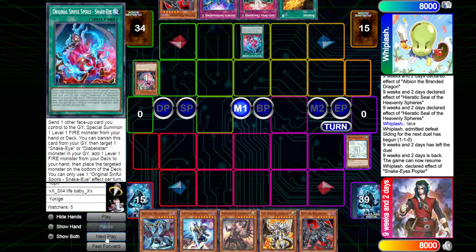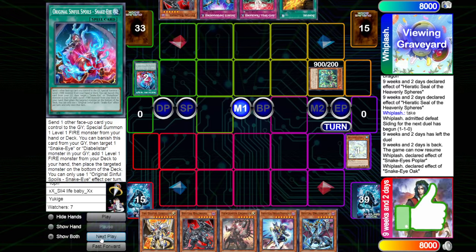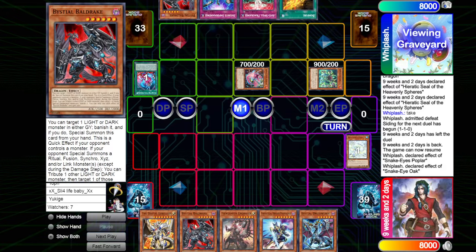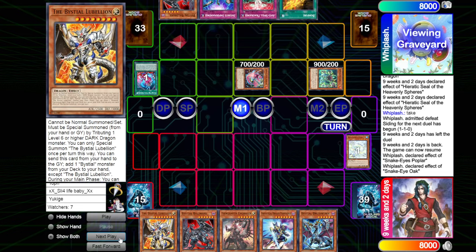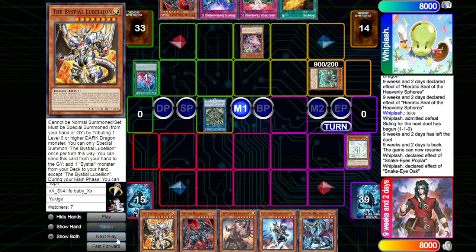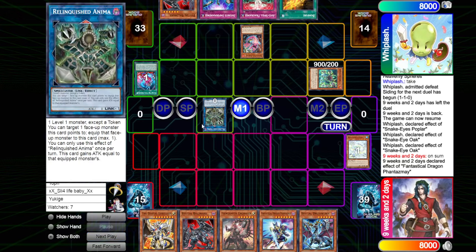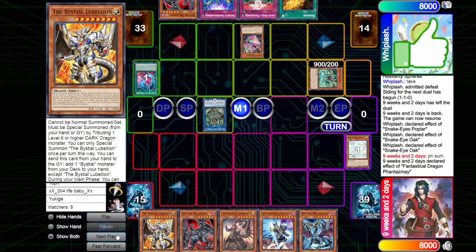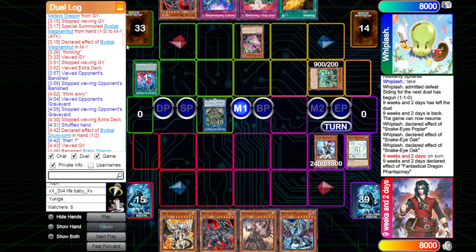We see the Poplar search for the copy of OSS. OSS can activate the effects, sending the copy of Poplar, summoning up the copy of Oak. Oak is going to activate the effect, bringing out the copy of Poplar here. We did draw into the copy of Baldrake as well, so now we have Baldrake, Druisworm, as well as the copy of Phantasme as a hand trap life effect. We're going to go for a link summon into a copy of the Elinquished Anima. We're going to put Poplar back into the spell/trap card zone, Oak sends itself, and on the summon of the Anima we're going to be seeing a Phantasme.